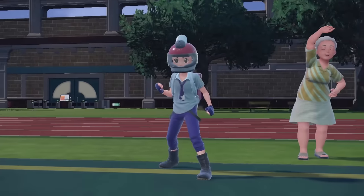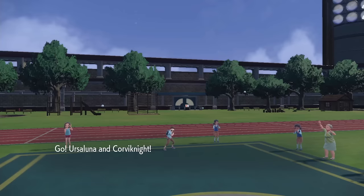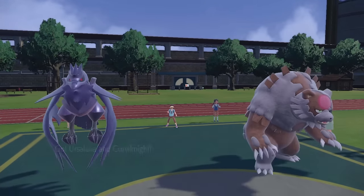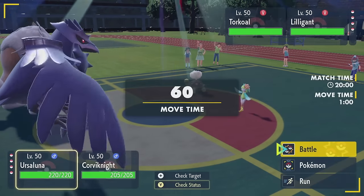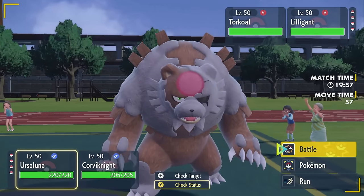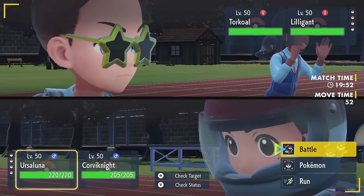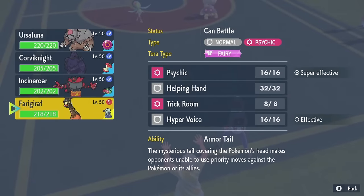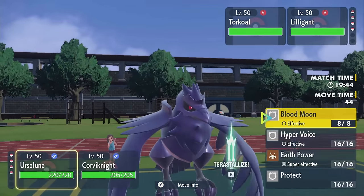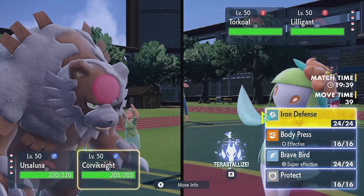Alright, that is Poké Sports. Hopefully I can shine here. Liligant Torkoal lead — that's what I thought. Yikes. They've got Sleep Powder. Why'd they give them Sleep Powder? After you — is this just an After You Eruption? I think it probably is. I could protect Ursaluna, Terra Dragon. It is Sash Liligant, but I could Brave Bird it. I think that's the play here.